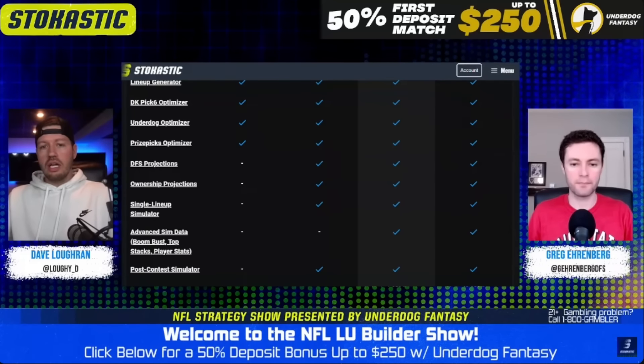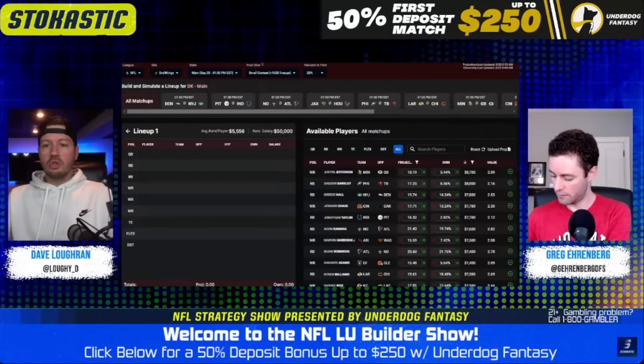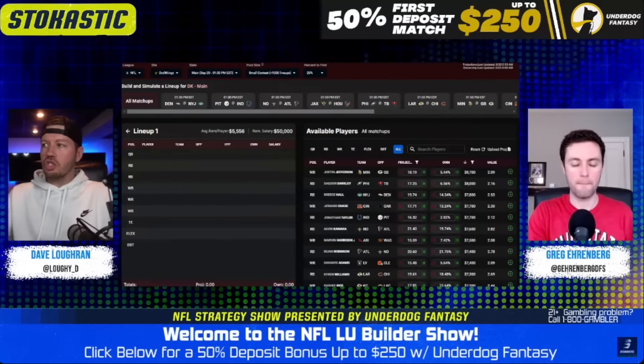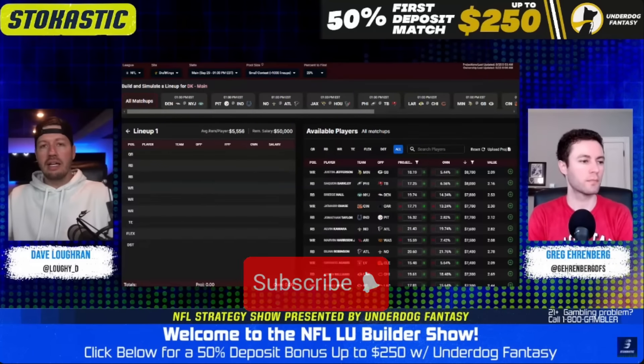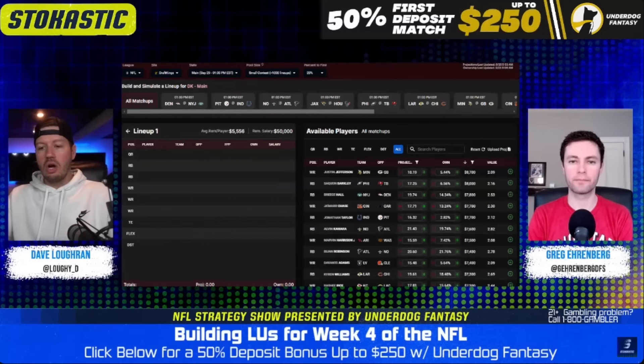Let's dive into single lineup sims. The way this works — we have a separate show on Friday where we get really granular, looking at what type of builds make the most sense: two tight ends, QB plus four, QB plus one, skinny stacks, not a lot of runbacks. I like to use that as a cheat sheet before going into the single lineup builder, because sometimes it gives me an idea. With single lineups, we're hand-building and getting instant simmed ROI against a generated field — win percentage, top 10 percentage, cash percentage.